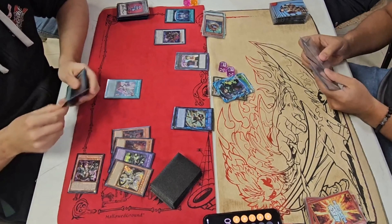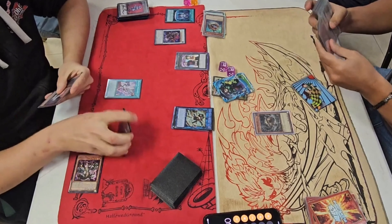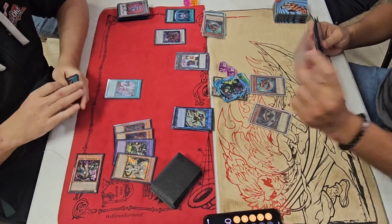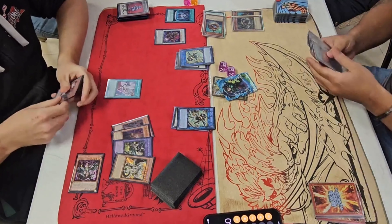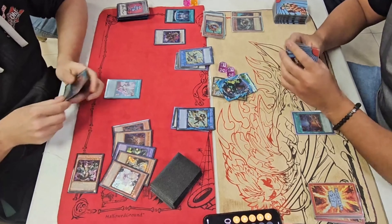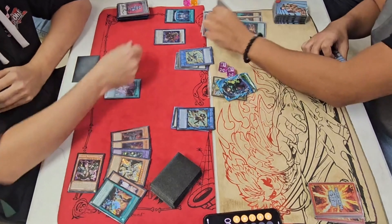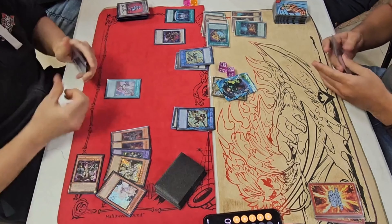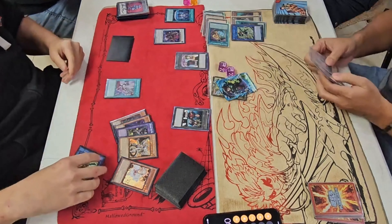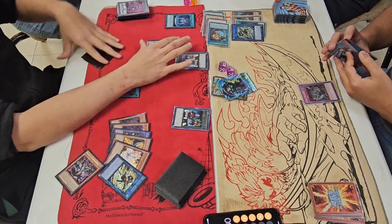How will the Splite player rebuttal? Nimble Beaver, SP Little Knight, Splice Starter. He's going to chain SP and then chain Chalice — Runic Chalice, because it negated and didn't destroy. He got it off somehow — so Evenly Matched.